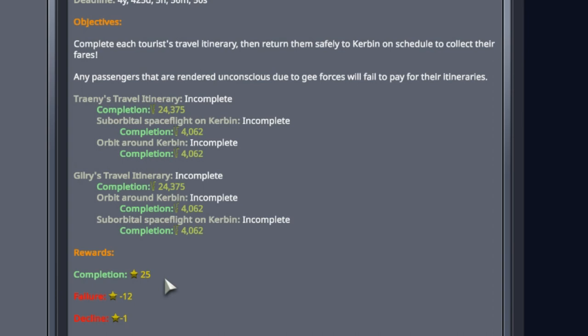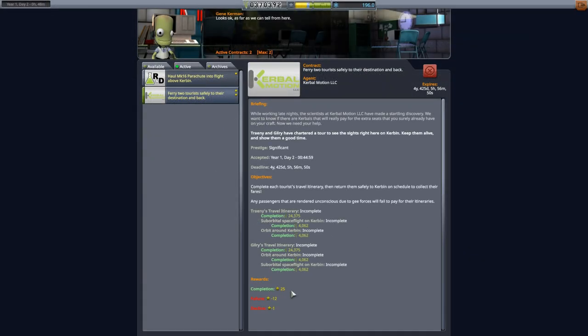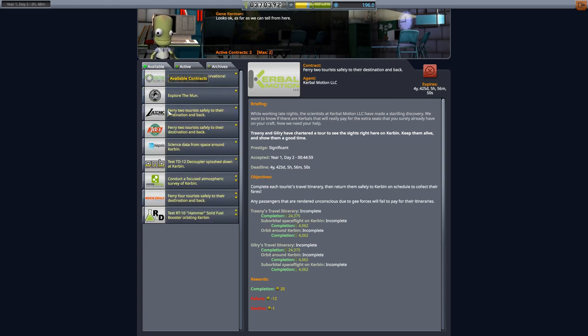Tourist contracts tend to be cash cows and reputation cows. If you need to build up your cash, tourist contracts are a good way to go. They start to unlock the moment you start doing something — the moment you go suborbital, tourists want to go suborbital; if you go to the moon, you'll start getting tourist contracts for that. What makes it great is that you can take pre-existing crafts and modify them, which is what we're doing today.